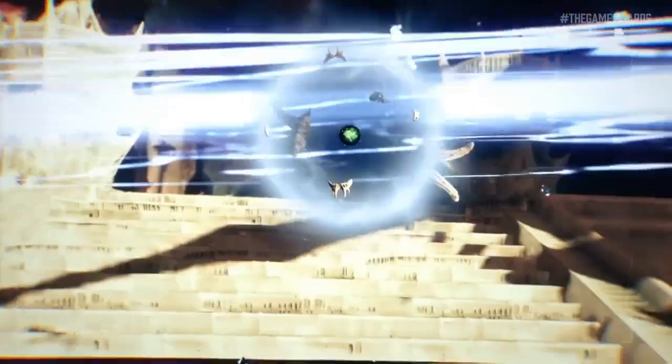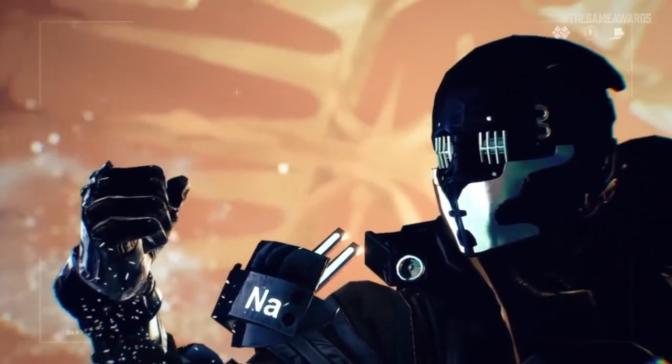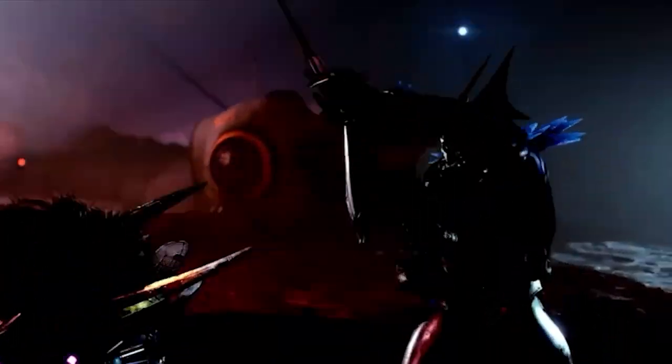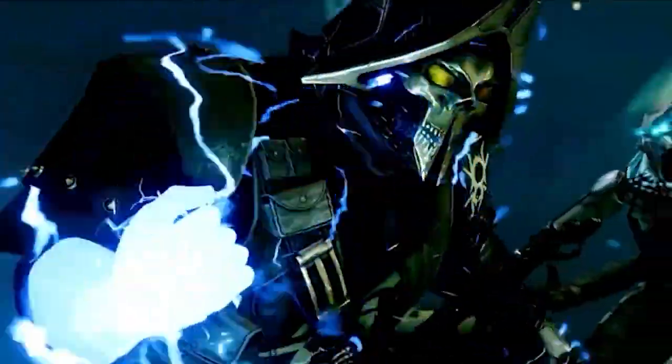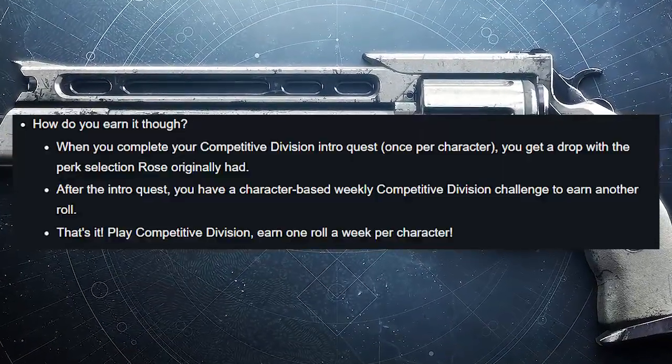Perks like Opening Shot, Thresh, Puglist, Gutshot Straight, Hipfire Grip, Surrounded, Eye of Storm, Demolitionist possibly, even Focused Fury, Firefly, One for All, and Stats for All could be options that we start seeing available on The Rose, along with a number of new perks that'll be available come Season 19.